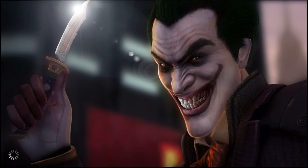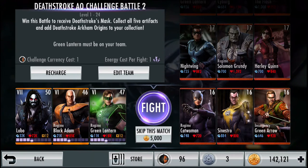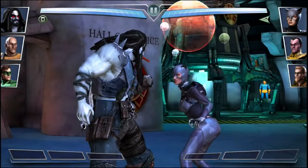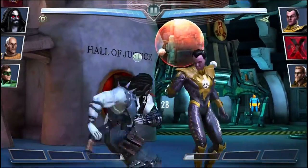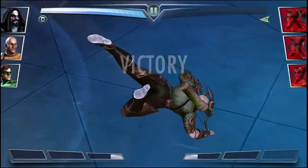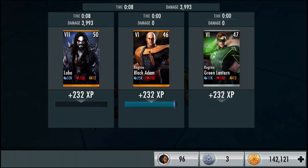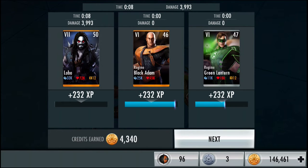Moving on to the sixth fight against level 16's Regime Catwoman, Sinestro, and Insurgency Green Arrow, with 5000 credits to skip as well. Down goes Catwoman, in comes Sinestro, down goes Sinestro, in comes Green Arrow, and down goes Green Arrow. This challenge gives us 4340 credits — there's the random credit bonus. That's nice, it can help me open up more challenge booster packs.